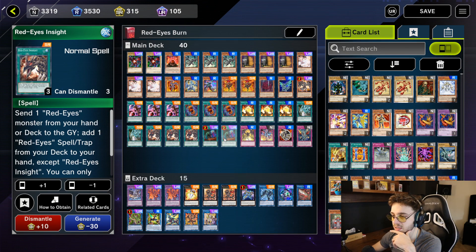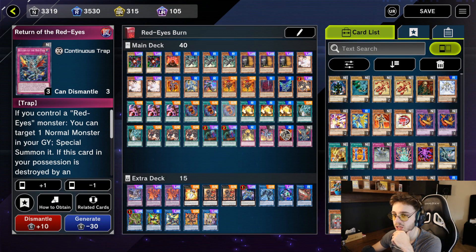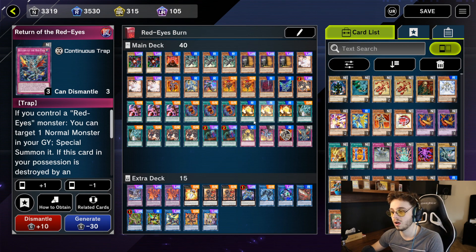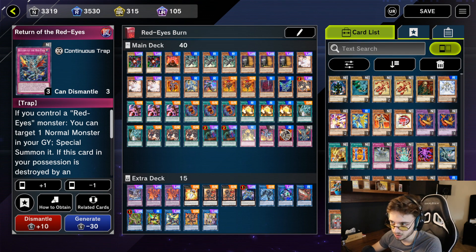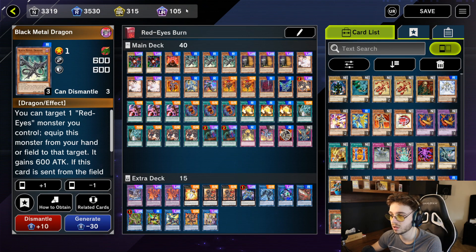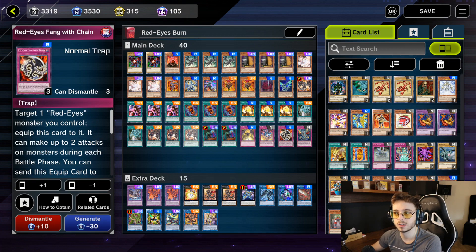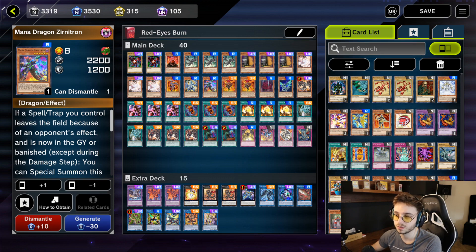I have 3 Red Eyes Insights, 1 Red Eyes Spirit, 1 Red Eyes Burn, 1 Red Eyes Fang with Chain, and 1 Return to Red Eyes. Running only one of each might seem inconsistent, but I can search them very easily — with Black Metal Dragon when I'm comboing, or with Red Eyes Insight. And if I need two of a card that's already in the graveyard, I can use Zenitron's effect to get it back from the graveyard to the field. So it's actually very consistent to just run one of each.